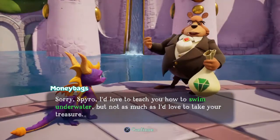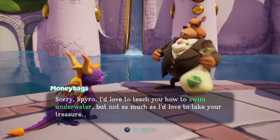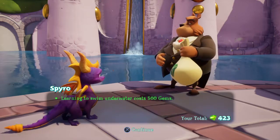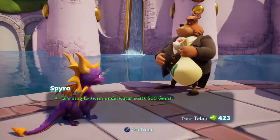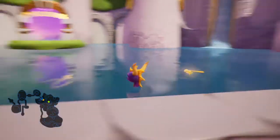Sorry, Spyro. I'd love to teach you how to swim underwater, but not as much as I'd love to take your treasure. Of course. How much is it? 500 gems? To teach me how to swim. It's not even swimming — he's gonna teach me how to sink, cause I can already swim. He's literally gonna teach me how to sink.